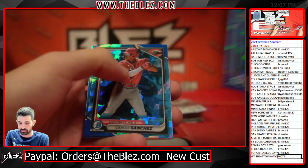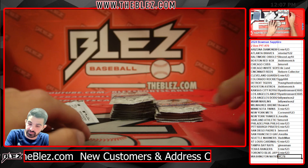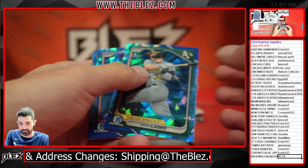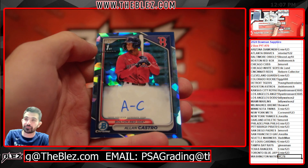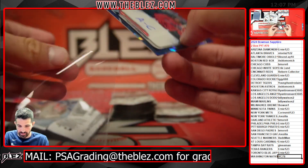Couple of Angel firsts — Marobal, Ortiz, Sanchez, and Drake. All firsts in that pack. First auto of the break is Alan Castro for the Red Sox. Base auto of Alan Castro.